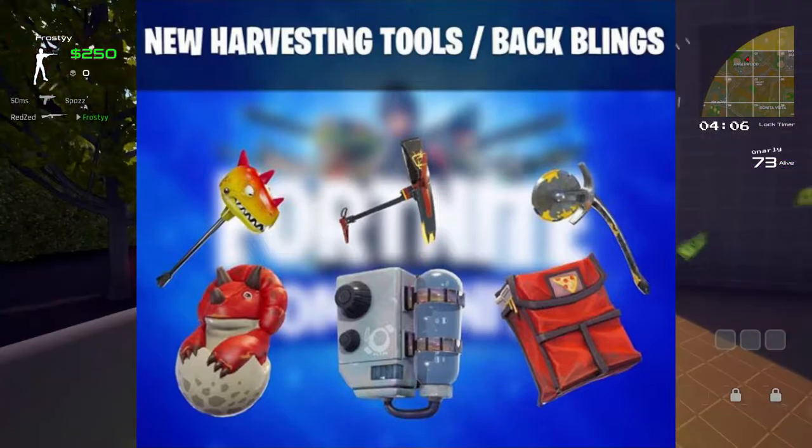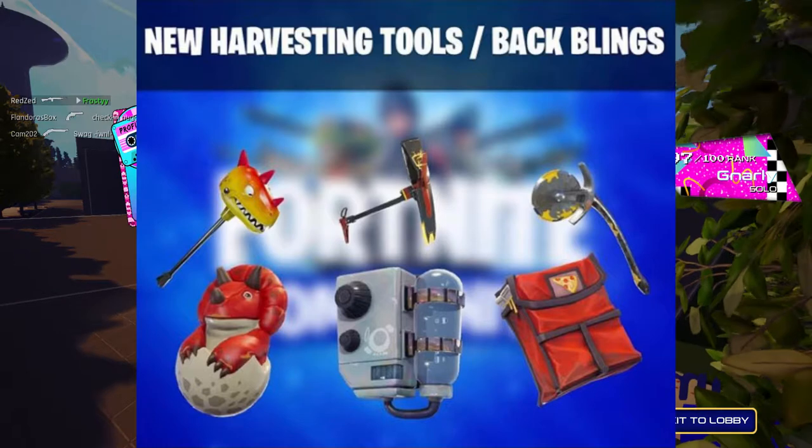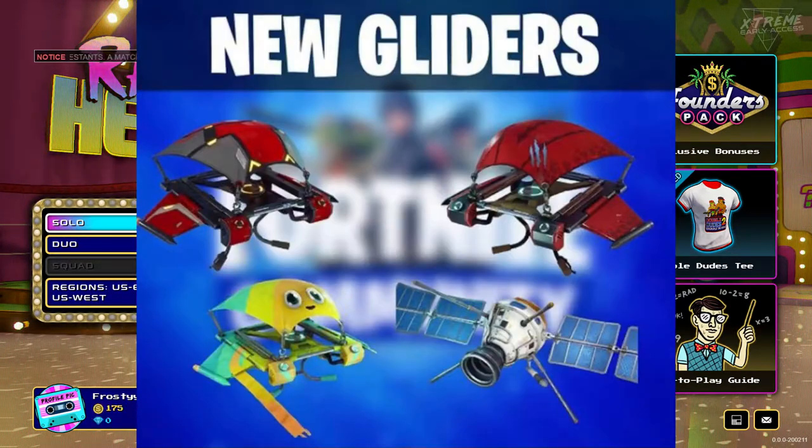The last one is what they're going to do for Tomato Head. It has a cool pizza cutter as the harvester, and the back bling is like a pizza, which is really cool — though it's a little weird because he's a Tomato Head and pizza has tomato in it, so like... cannibalism. And there are gliders as well.